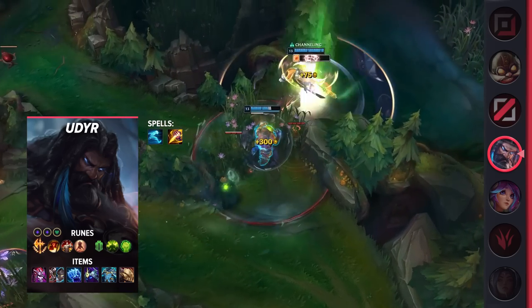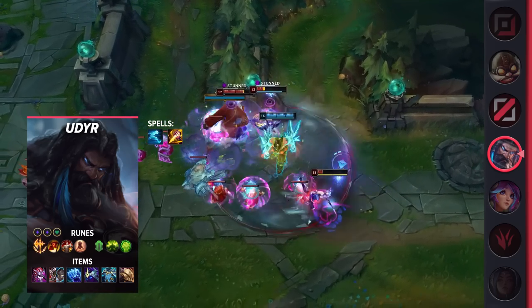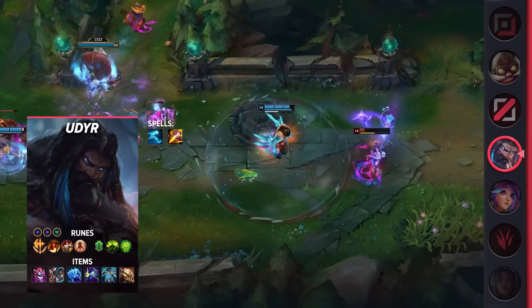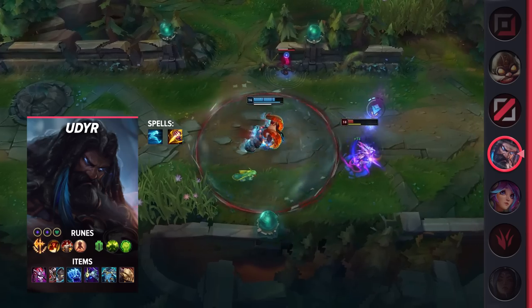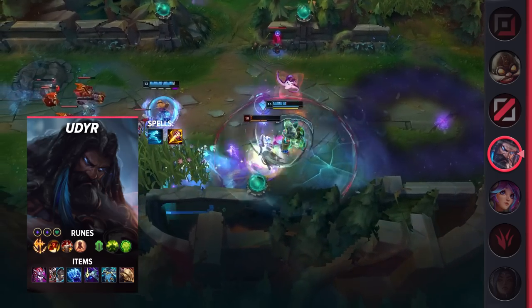Udyr can be a bit complicated due to his constant form changes. This means you'll need to have good decision making and practice in order to select the right form at the right time. In exchange, you get to have one of the best clears in the game and are also incredibly hard to invade. On top of this, you can take over games with your damage and sticking power once you get a few items.